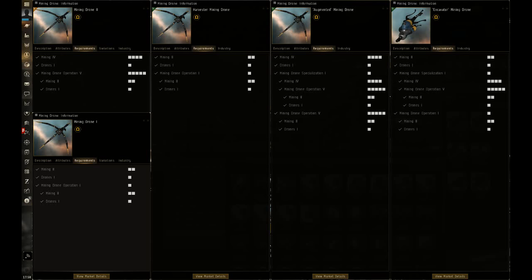Once you train Mining Drone Operation to level 5 and Mining to level 4, you will be able to access the Mining Drone 2. And once you do that, you'll be able to get your Mining Drone Specialization skill, which unlocks the Augmented Mining Drone as well as your mining drone.